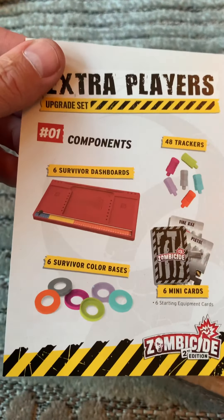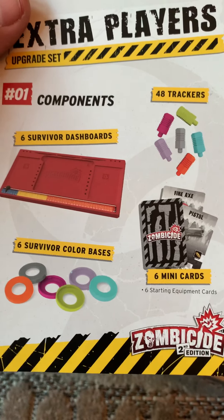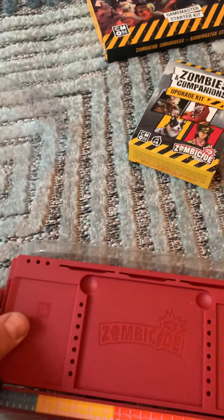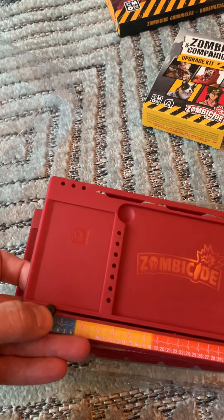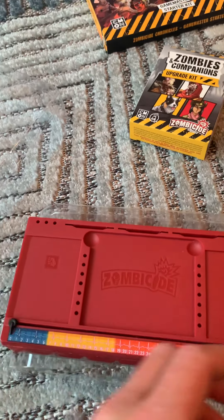So you get your board, your colour bases, your trackers and your mini cards, some equipment. Really good quality, same as the main box. I just love this — it makes it so much better that you don't run the risk of fraying the cards.